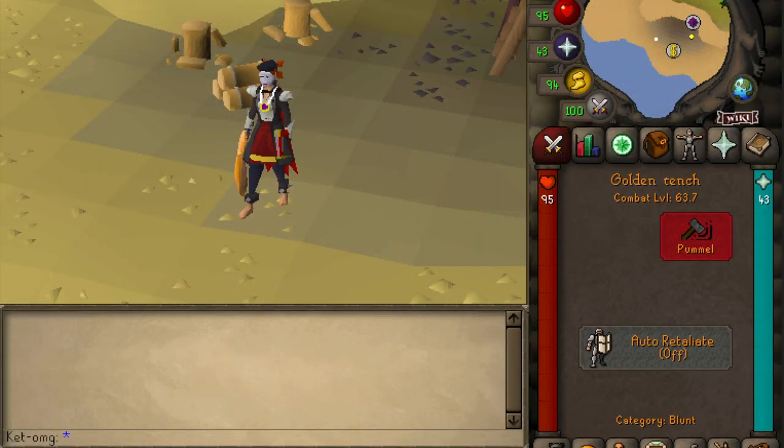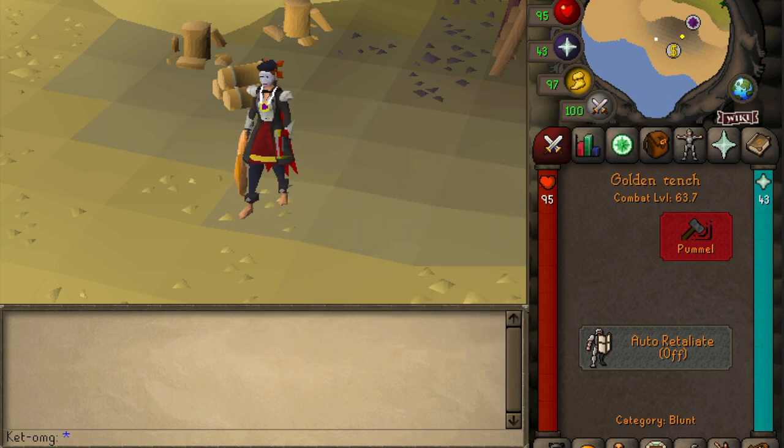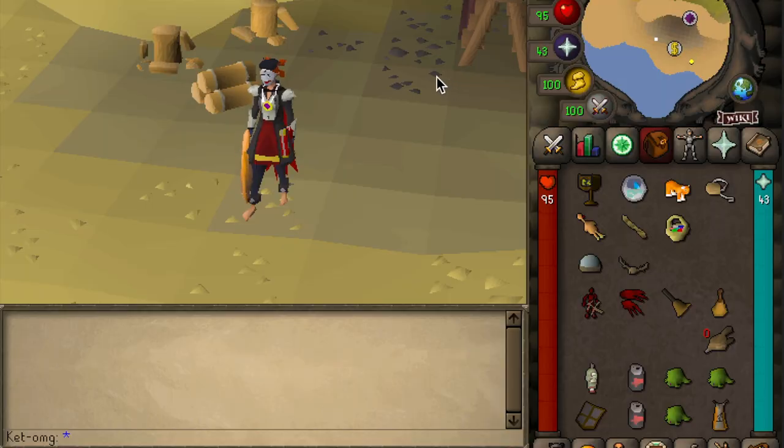Now that we have a foundation laid for the malleable usage of fun weapons, let's go ahead and dive right in to items or weapons that can cause other sorts of distractions in a fight and work in your favor to secure a kill in PVP with your obby mauler. In my inventory I have a bunch of different items — this does not include all of them, but it does include the vast majority — and I'm going to be going down the list one by one as each of these items have different uses and different practicalities attached to them.